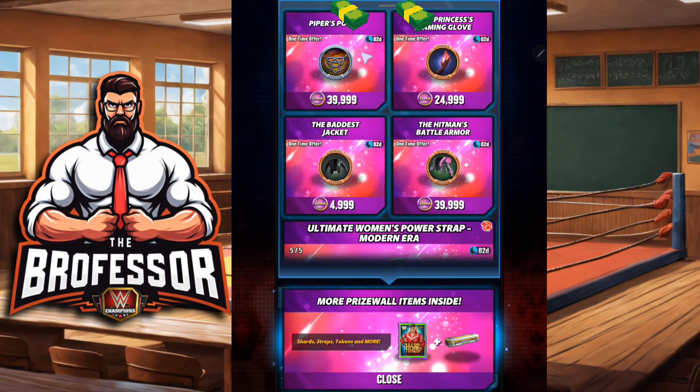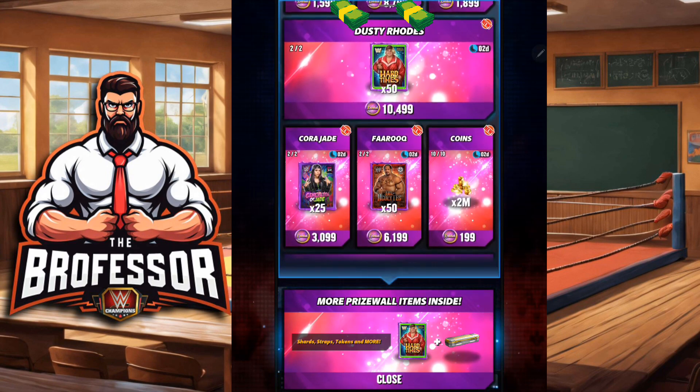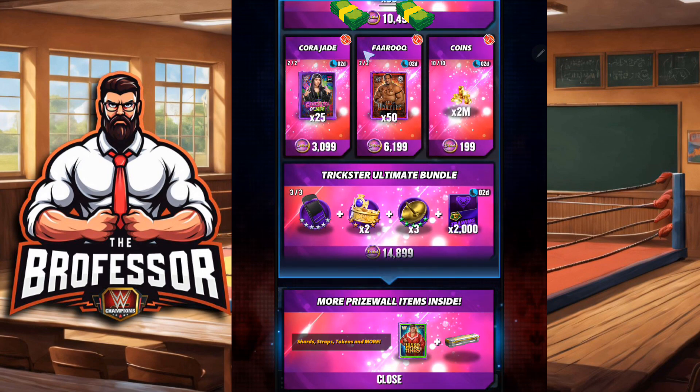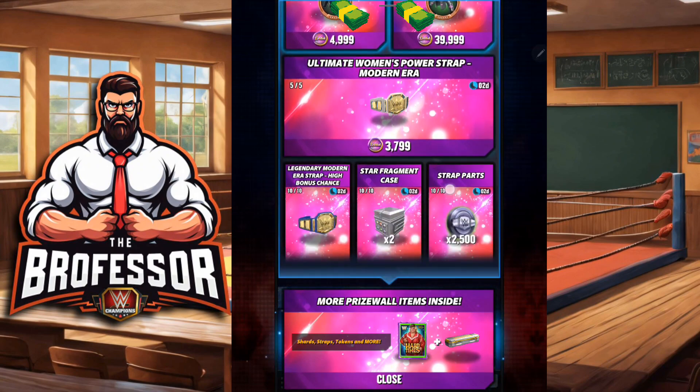After the plates, we're looking at shards — this is a way to get closer to recruiting Dusty, Cora, or Faruk. All of them are excellent and worthy of six-star silver, so that's another solid place to spend your resources.